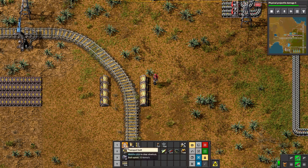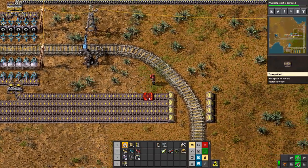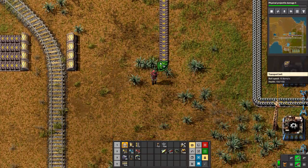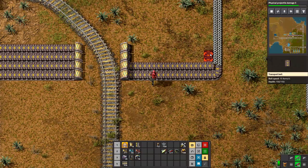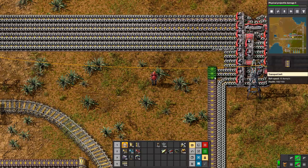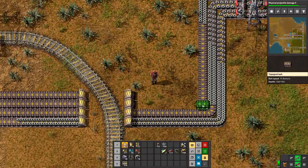None of the iron ore is connected. It kind of is, but it's not balancing properly — it's all disconnected because we're trying to eat up that iron patch near us, which means some of them are struggling a little bit more than others.